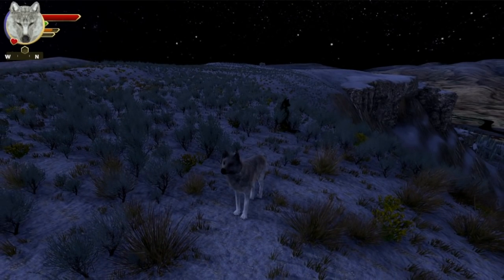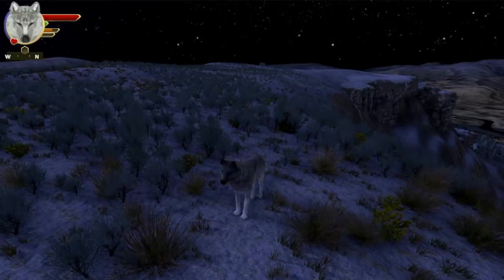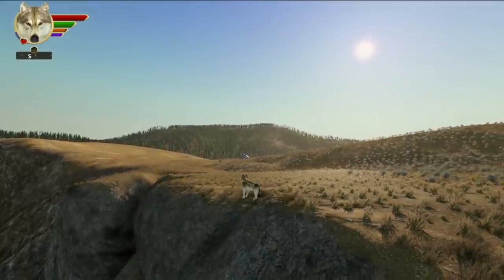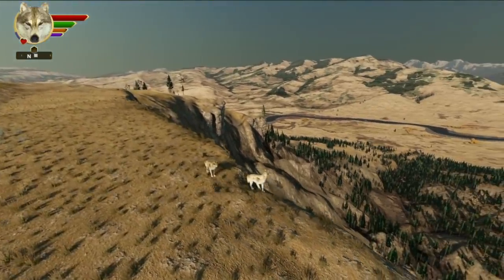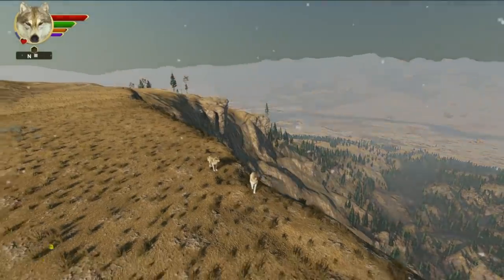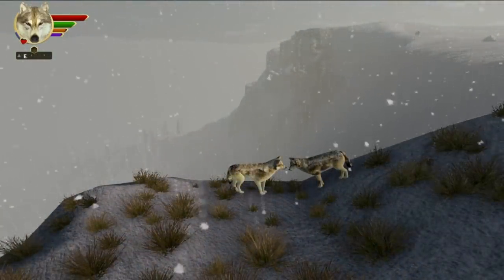There are a lot of improvements to the overall lighting, especially at dawn and dusk and at nighttime with the moonlight. And a lot of other things, like the cliff rocks here, which have a much better shader on them now to make them look more realistic. They will accumulate snow when it snows, which looks quite nice as it accumulates on these steep rocks.